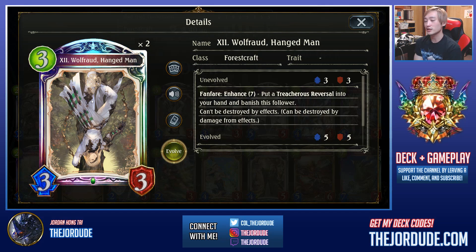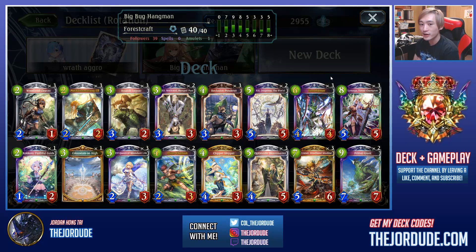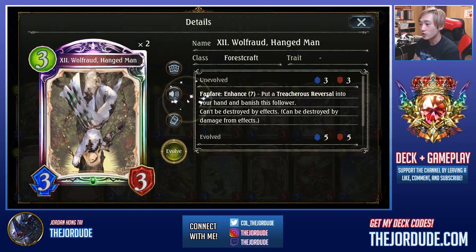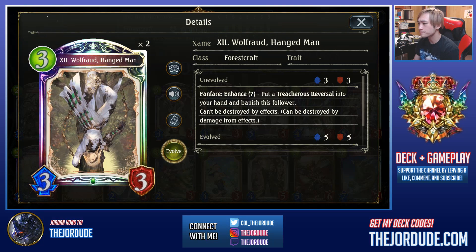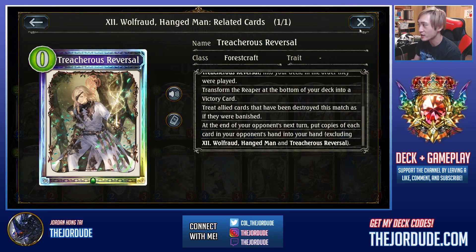Hangman has been interesting because this card was actually kind of underwhelming when it came out with Fortune's Hand — no one really knew how to use it well. But it kind of works in Terraformer. If you don't find your Terraformer early enough, it just becomes too slow as a reliable win condition. So against some matchups, like Control Blood, you could play the Hangman for the Enhanced 7 and use the Treacherous Reversal. I've lost as Eleni Haven and as Control Blood against Treacherous Reversal. Some people just can't play around this card that well, and it's really hard to keep track of the first 10 cards you've played.